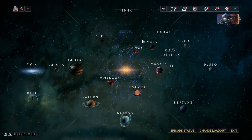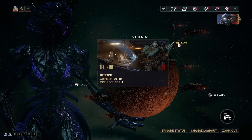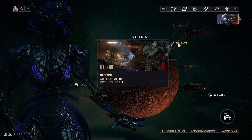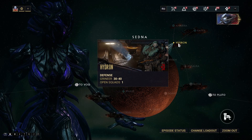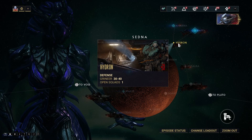One place that I recommend farming Affinity at is right here on Sedna — specifically on Hydran. I recommend having a really good Warframe or a really good weapon, depending on what you're trying to level up. Whatever you're trying to level up, use the opposite, so that way you can deal some damage and the rounds go a little bit quicker. It is a defense mission that goes to wave 40, and there's usually always a squad if you're in a public lobby.